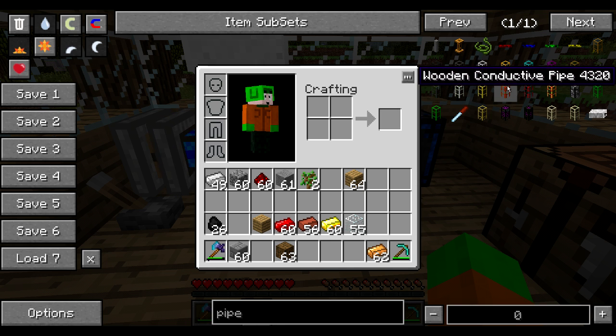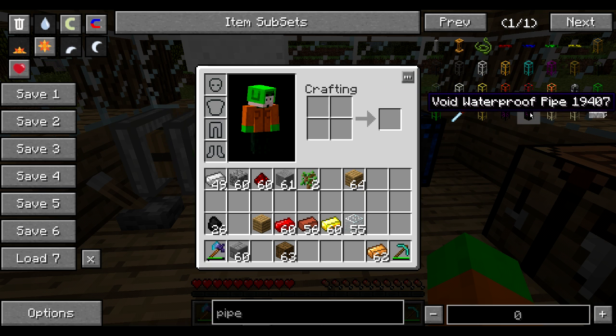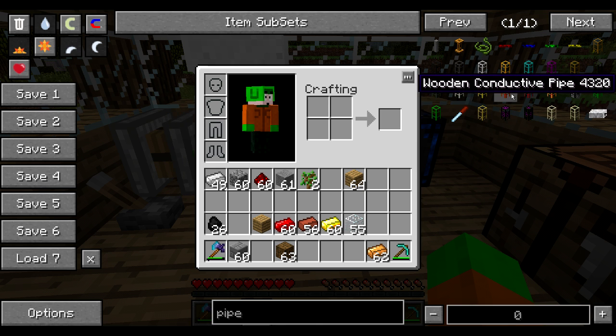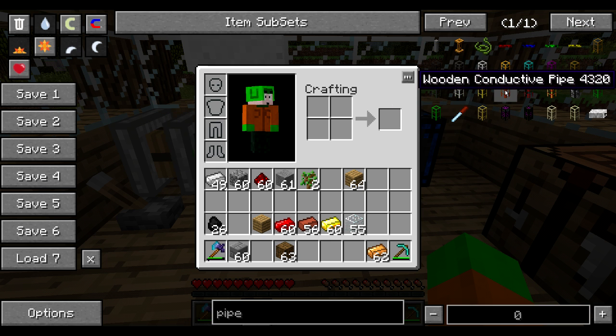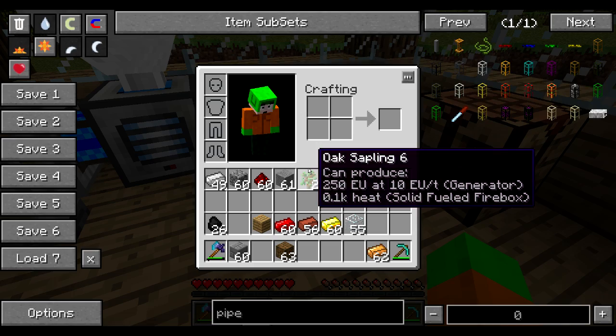We've got a wooden conductive pipe, a stone conductive pipe, a golden one, and that's it. In newer versions there will probably be a few more, but for now we've only got those three. Similarly to transport pipes, wooden pipes are dedicated to extract something out of either storage, a machine, or an engine. So let's get started crafting some of those pipes.